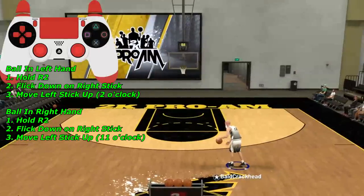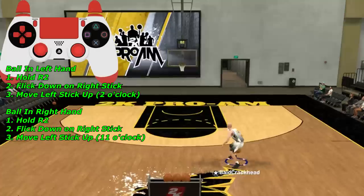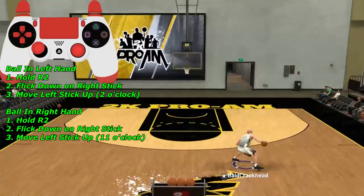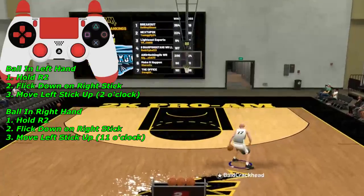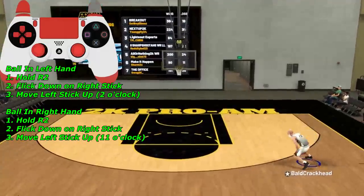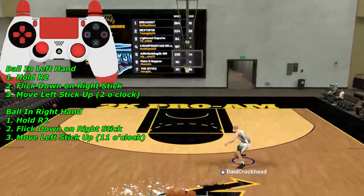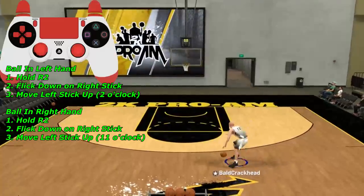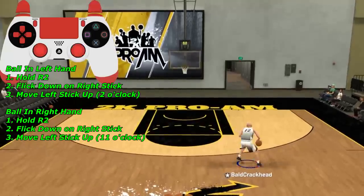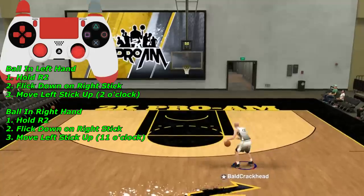If you're a fan of Steezo or other known dribblers, you want to know this — it's the pro 3 starting point for all the glitchy combos. With the ball in your left hand, hold R2, flick down on the right stick, and move your left stick to 2 o'clock — the top right of your analog stick. With the ball in your right hand, hold R2, flick down on the right stick, but point the left stick to 11 o'clock — top left. This is the foundation for all the glitch combos, so make sure you get this down before moving on.